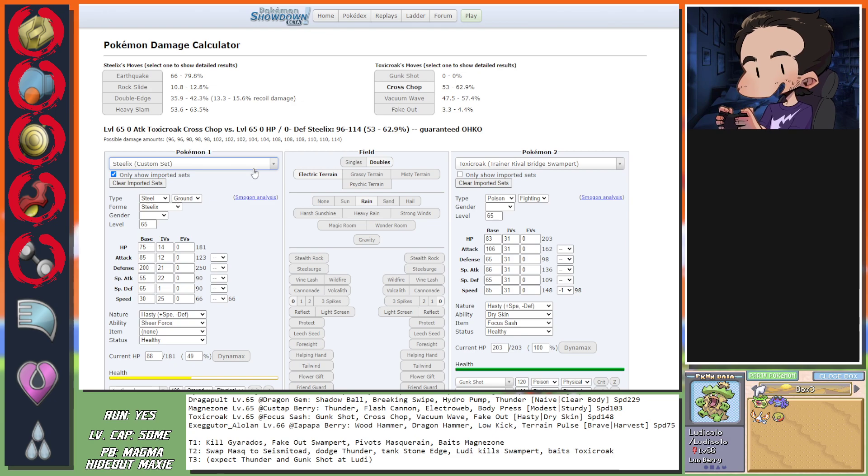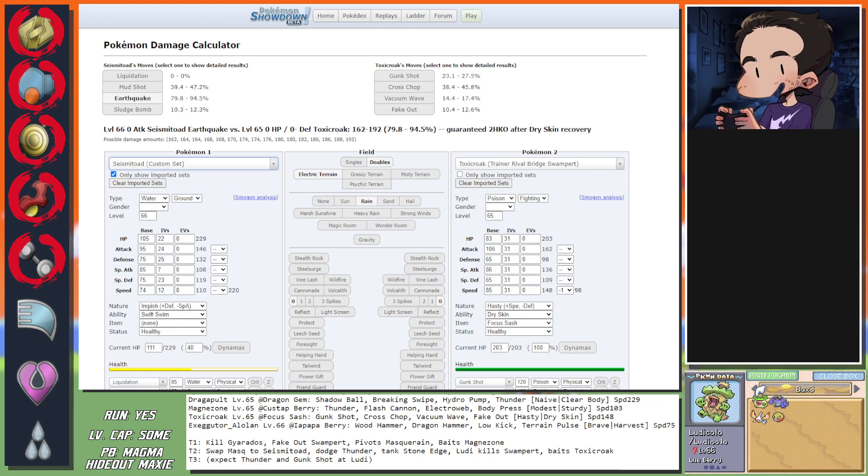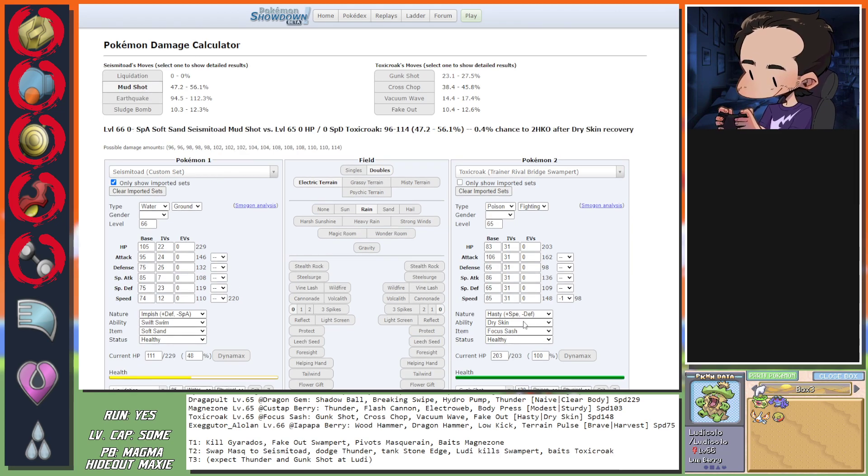The only risk is: does the Custap Berry activate mid-turn? Which it probably does - but Gliscor has a chance to survive. Alright, they're in the right places. The intimidate doesn't matter. It's raining and there's Electric Terrain. Turn one: Fake Out, Volt Switch. And who am I pivoting in? Masquerain - it's minus one on the Swampert. It's Dragapult even though it doesn't see a kill - wait, maybe it does actually. Masquerain on Dragapult - yeah it went for Thunder.